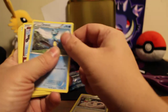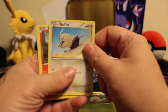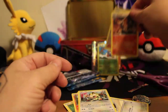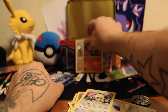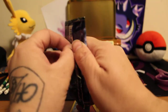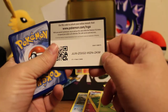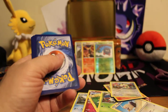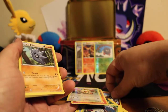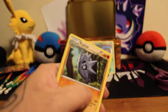Alright: another Spirit Link, a Dedenne, Volcanion, Litleo, Ponyta, a foil Greninja, and a normal Pyroar. My name is Matt, South Louisiana — this is gonna be my first video on here. We're gonna be doing regular pack openings and other little adventures. I used to have a YouTube channel a long time ago under Asmat when I was playing Halo, but excuse the nervousness of this first video.